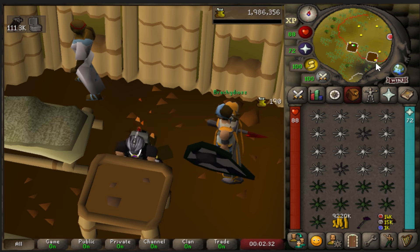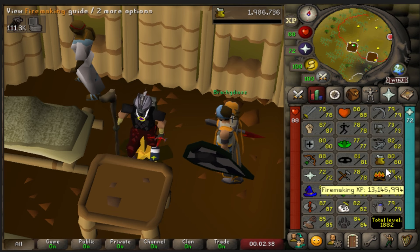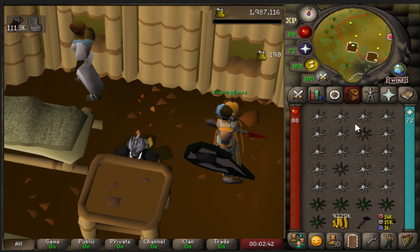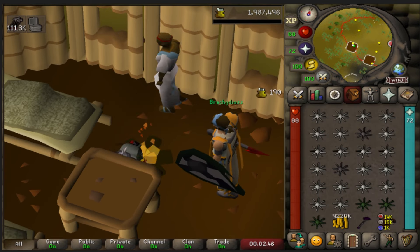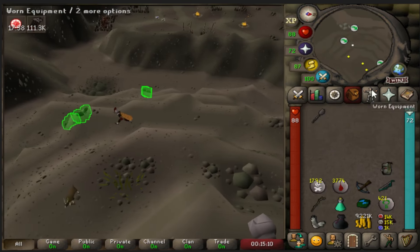I think the only thing I need higher cooking for is the Ardougne Elite Diary, and we're so far away from being able to do that. Anyway, that cost us about 800k and 10 hours — not a bad grind, but kind of tedious toward the end. After all that skilling, it feels really good to get back into Slayer.